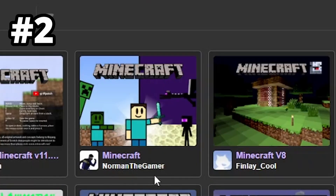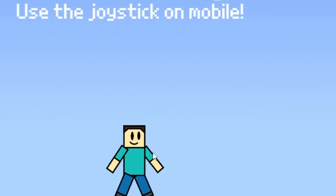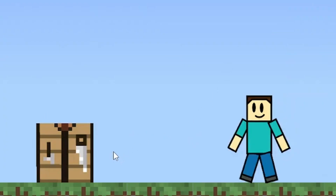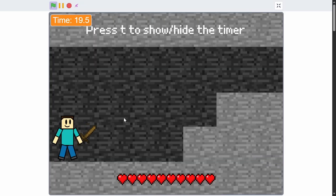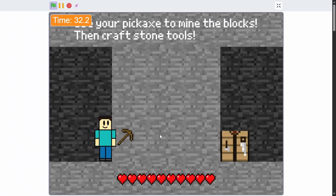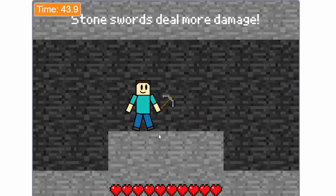Next up in the list we have Minecraft by Norman the Gamer — quite popular. I click play and this is a platformer. I press space to mine a tree and get a crafting table, press space to craft, and we even have different tools to switch between. Going inside the cave, we even have zombies, and using the pickaxe makes them disappear — if only that happened in real Minecraft. And then I died.